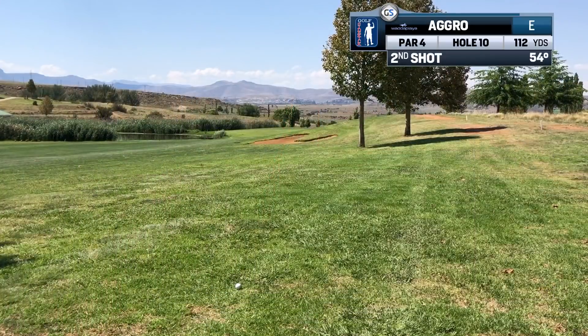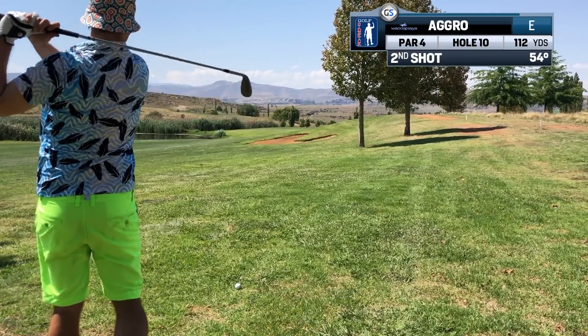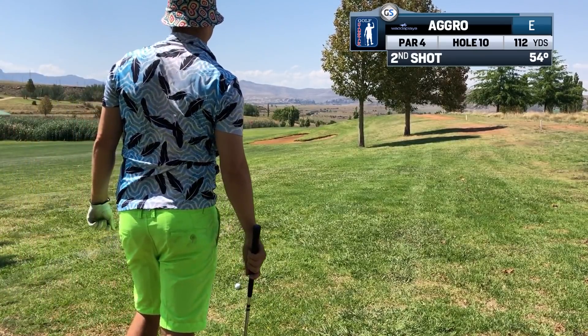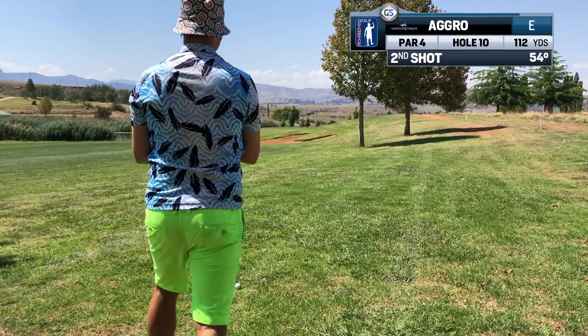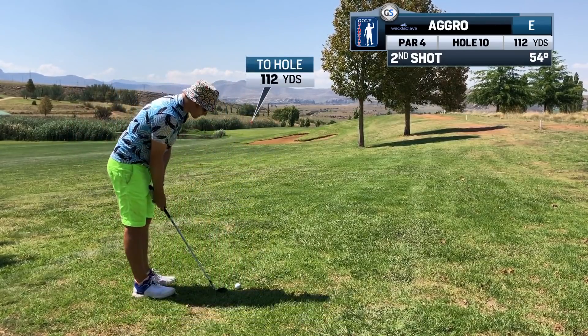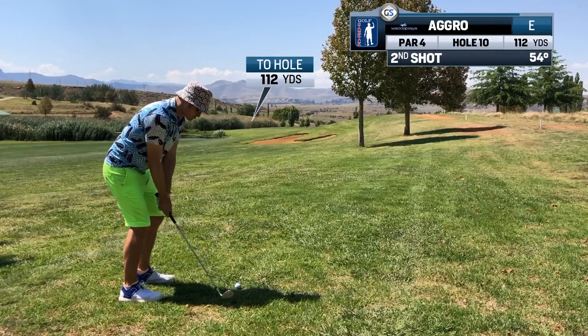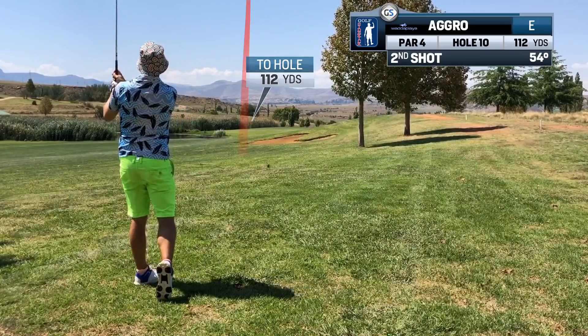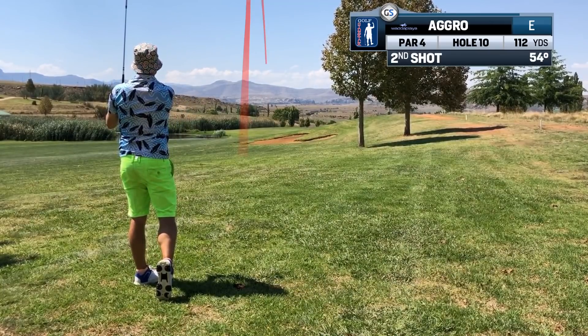The green slopes from right to left, and if you pop it on the right side of the green, it will funnel toward the hole. If you have a longer approach in here, you could easily roll it up the right side of the green to finish really close to the pin on the left. This takes the water right out of play. I'm hitting a wedge, so I want to go just right of the pin and carry it to the flag because these bent grass greens are super receptive and the ball will bite quickly.